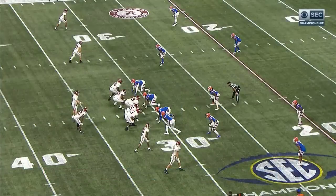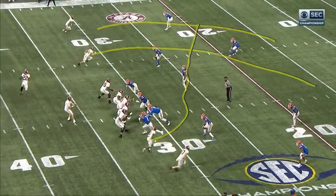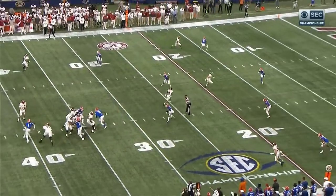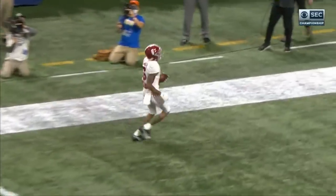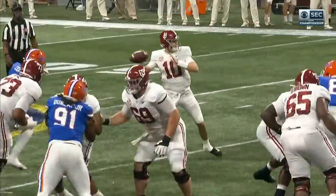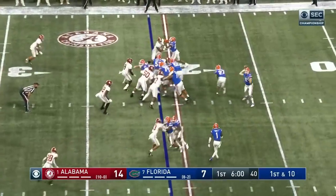On one side you eat up two defenders and sneak Devontae across. Really tough — they're trying to play quarters and it's impossible. Tough to cover quarters when you cross that guy, and that is a beautifully designed play.